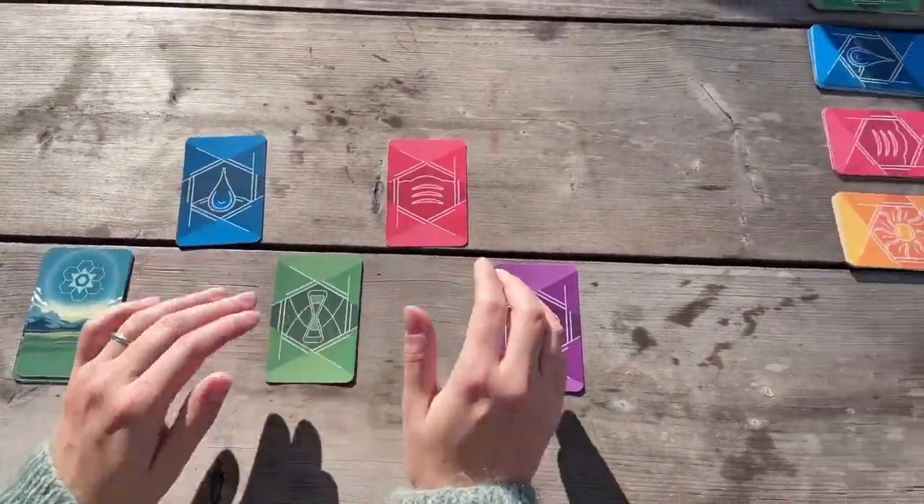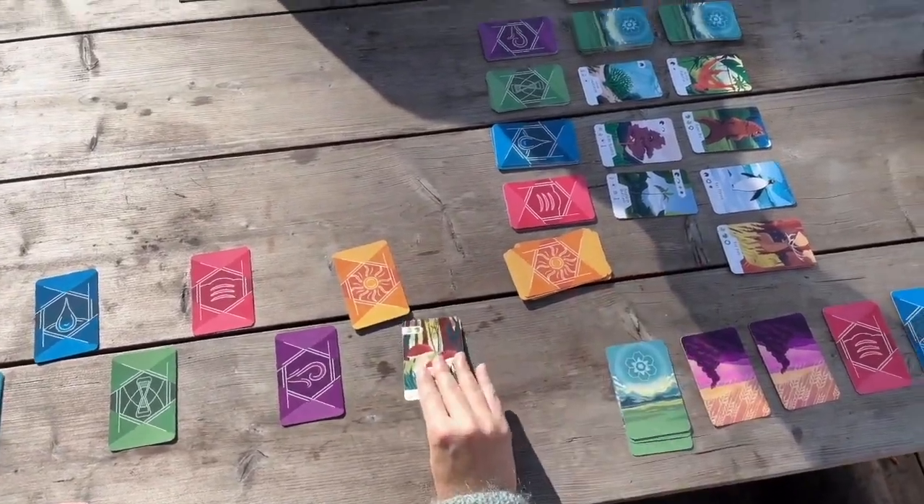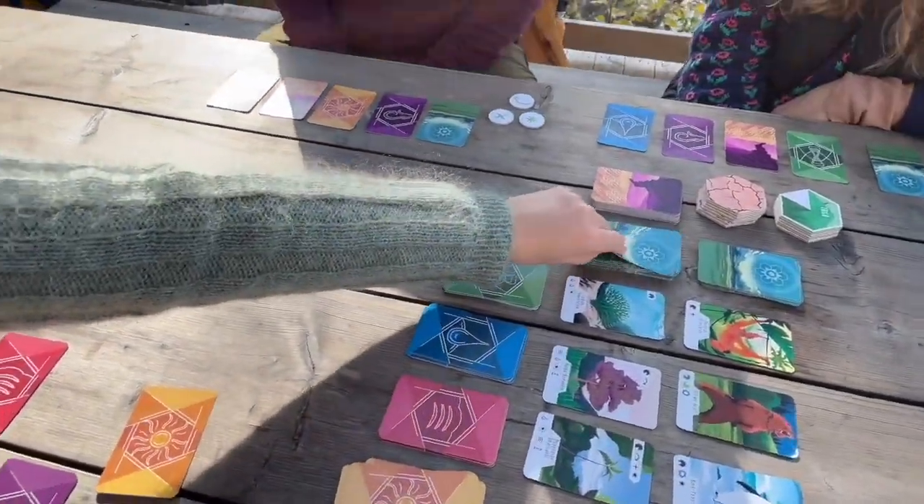Water, time, earth, air, and sun. These are the elements that you will use to gain cards from the plant and the fungi kingdom.